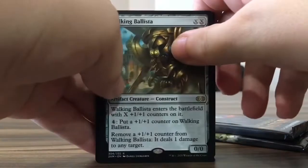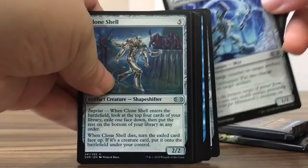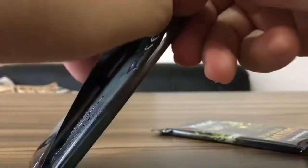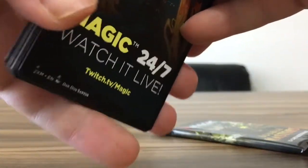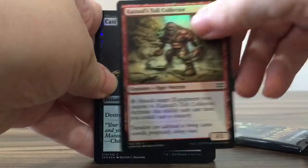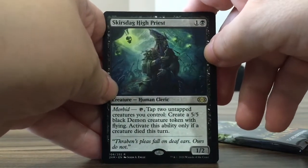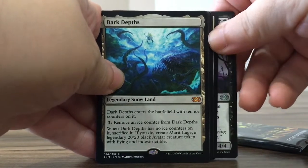Couple of foils: Walking Ballista, Awakening Zone. Got some uncommons. More Double Masters — hope you're enjoying my content. If you are, please subscribe — that'll make me able to supply you with more content. The Squirrel, Cast Down Foil, Toll Collector Foil, Scourge of the Dag, High Priest. Dark Deaths — it's a mythic.